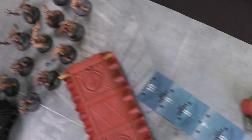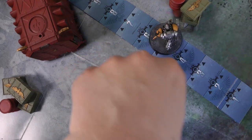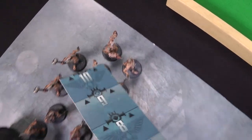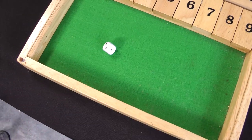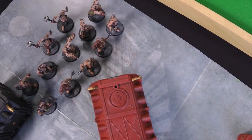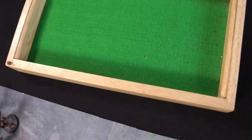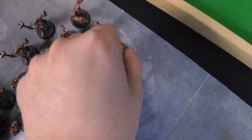We're going to slog our way through all those Poxwalkers, starting in earnest — moving up six inches to be next to those crates. He's within 12 inches of a Poxwalker, so he can shoot with his bolt pistol: one shot, hitting on a three. He hit, but failed to wound — rolled a two — so we might as well declare a charge. Charging first is going to be a big advantage. Need to roll an eight to get in, no overwatch. Rolled a ten, so Calcius gets in and gets to strike first.